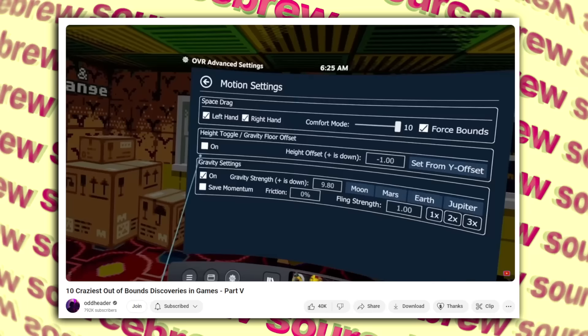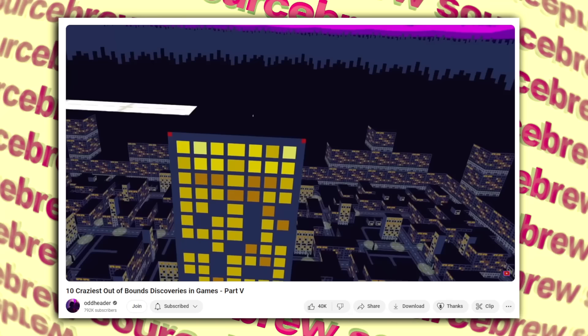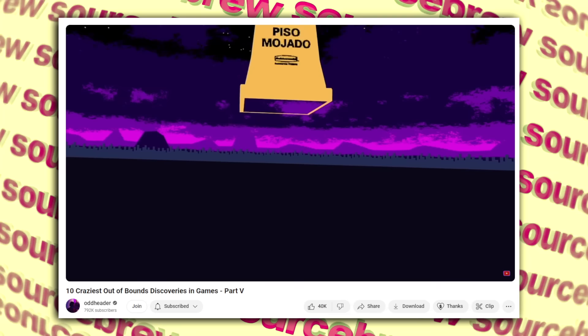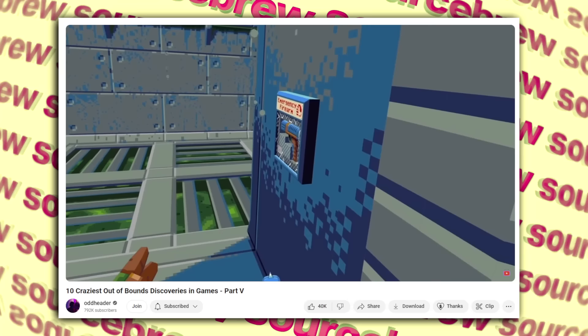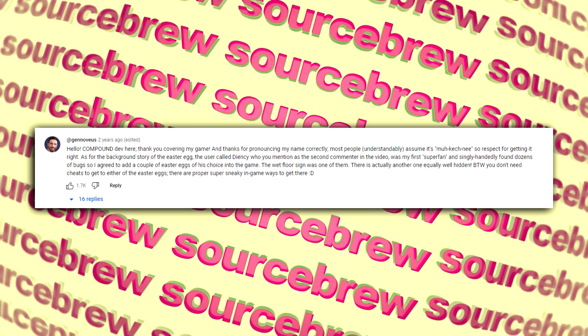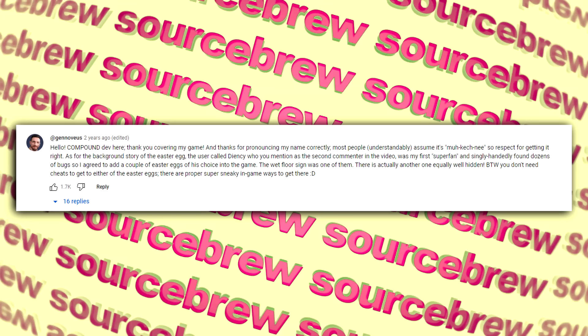Wet Floor Sign — Compound. A user found in the VR shooter Compound that using advanced settings on the OVR Toolkit program, you could fly to the top of the map right from spawn, and going over a tall skyscraper reveals something weird on the roof: a dancing wet floor sign with a face. The developer clarified in the comments that the easter egg was put in by the game's first superfan named DNC, who single-handedly found dozens of bugs, so the developer agreed to add a couple of easter eggs of his choice — the wet floor sign was one of them, and there is another one equally well hidden with proper in-game ways to reach it.